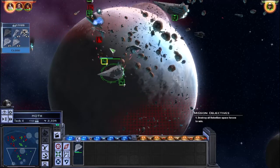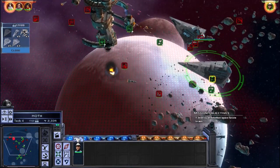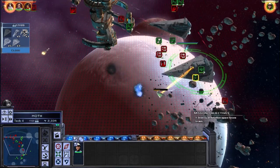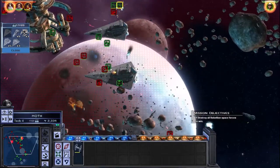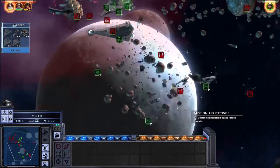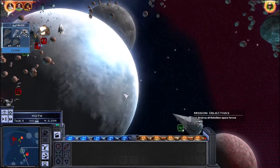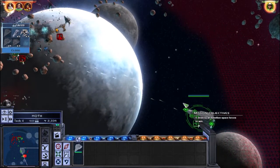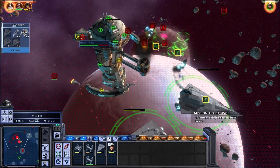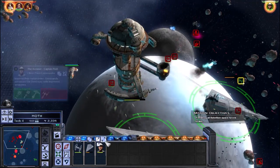They're sneaking around us. They also have a fleet commander — that's interesting. All right, let's take out that hangar. It's gonna do terrible things to us if we don't. Our primary engine system is down. No, we need to get him — do priority.